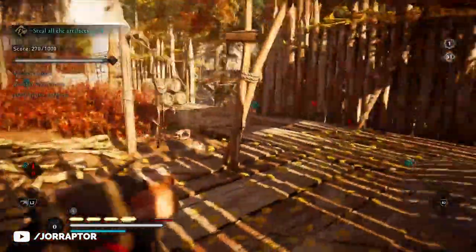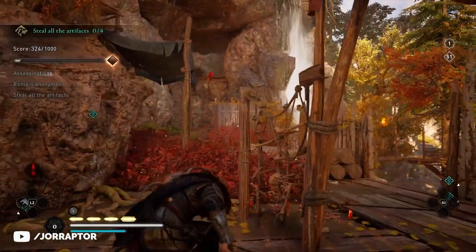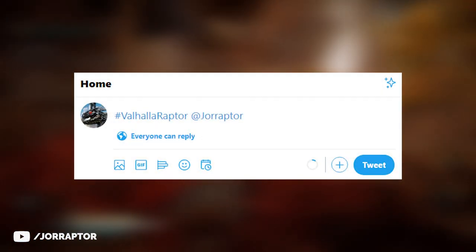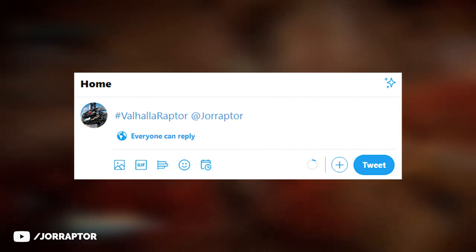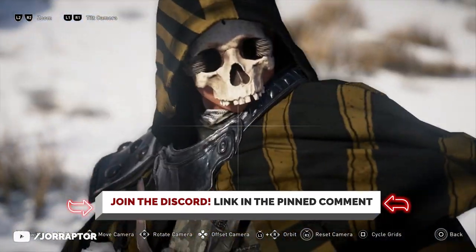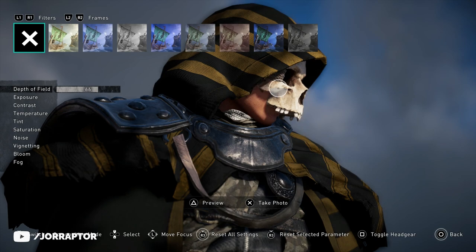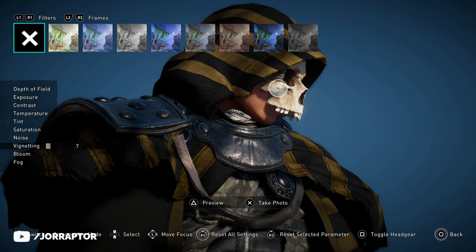You can watch that by clicking on the screen or I will link to it at the end. And now our photo mode showcase — you can send in your shots to the Valhalla hashtag on Twitter or by using the dedicated pictures channel on the Discord. You can join the Discord via the link in the pinned comment; once you're there accept the rules and then you are able to post.